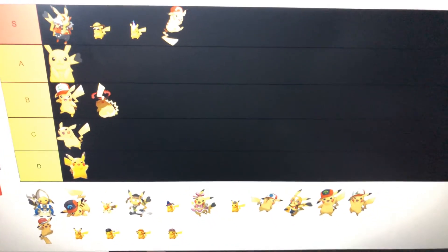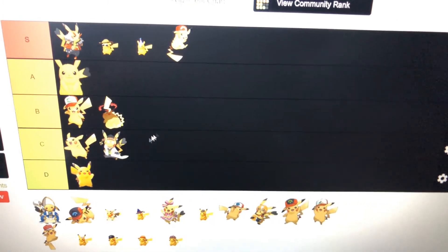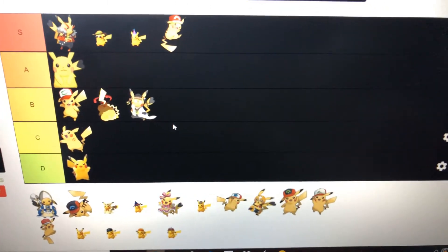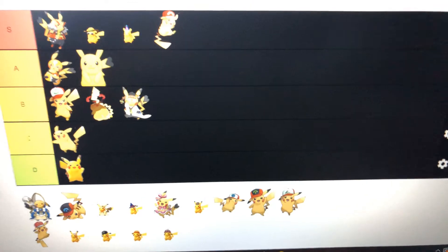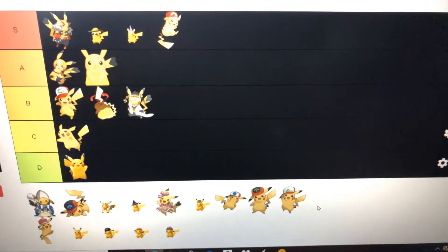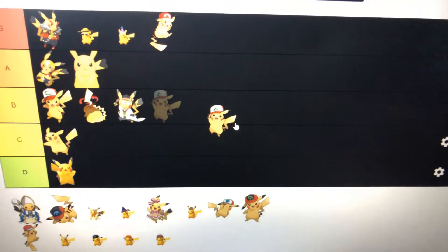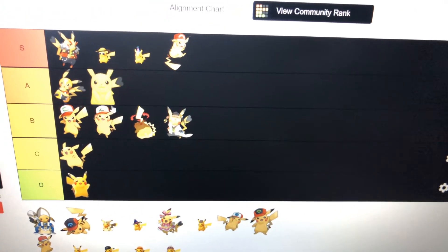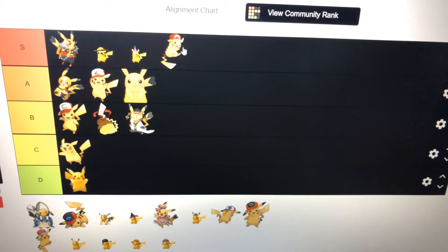Next, I'm going to do Science Pikachu. I think B tier — 7.5 out of 10. And this one is 8 tier, 10 out of 10. It could be better, but I like it. And the Cat Hat Pikachu — I give it a wide upper middle tier. I've also got to move the colors.